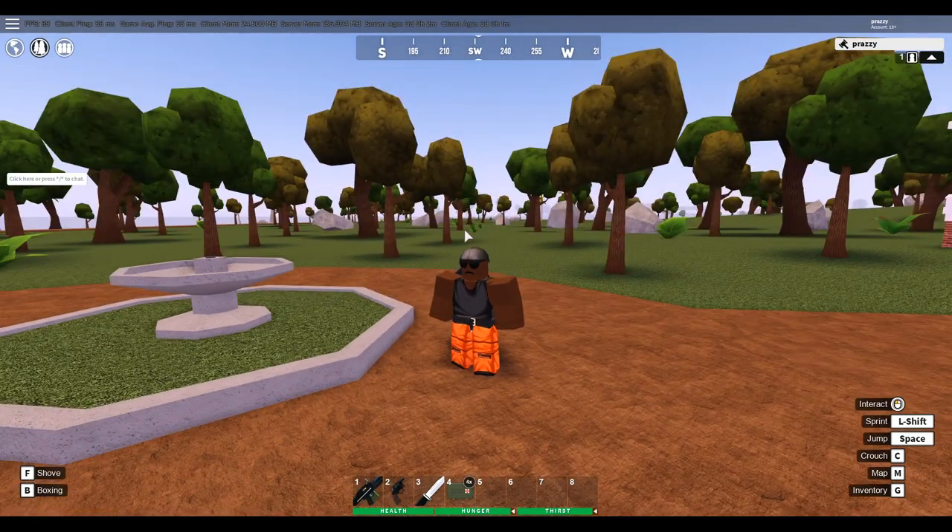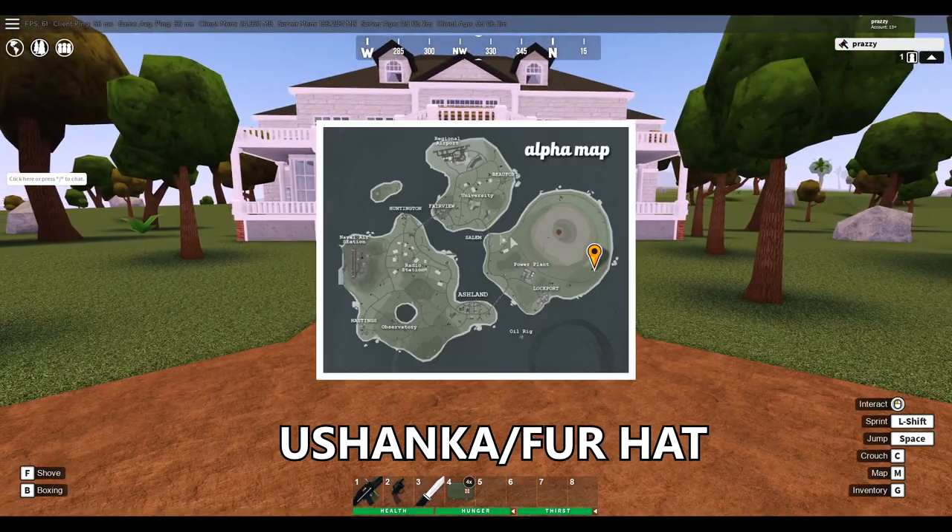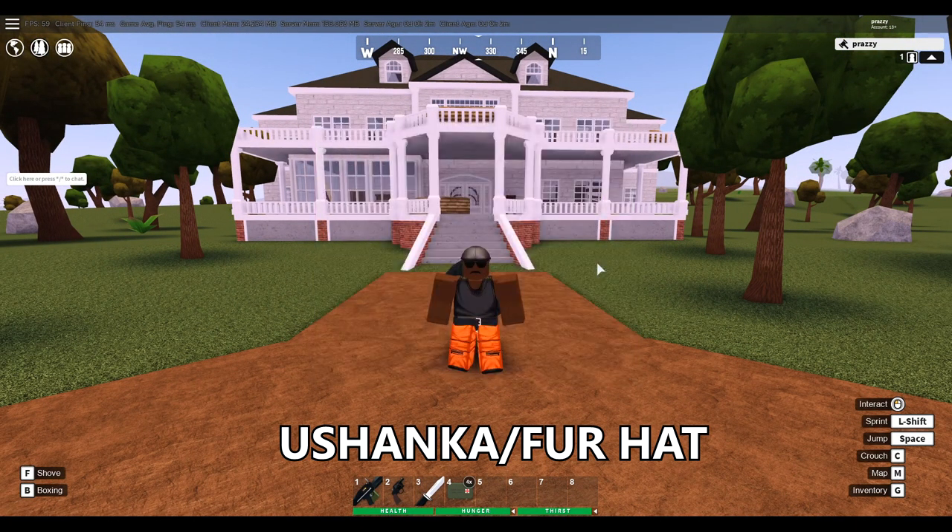Let's get into the video. So the first set of cosmetics I'm going to start off with are going to be the cosmetics that don't belong to a specific outfit. The first two are going to be the fur hat and the ushanka, which have the same spawn.